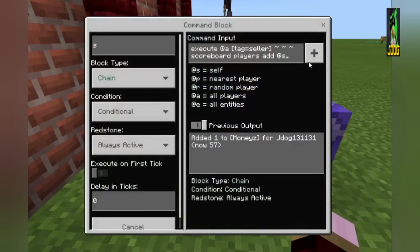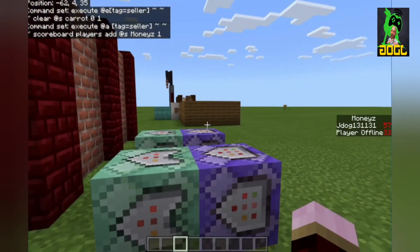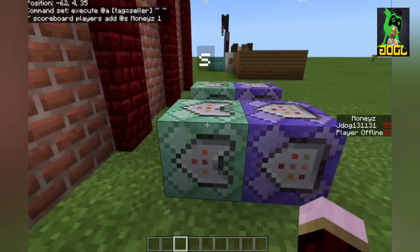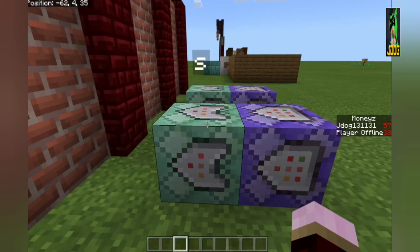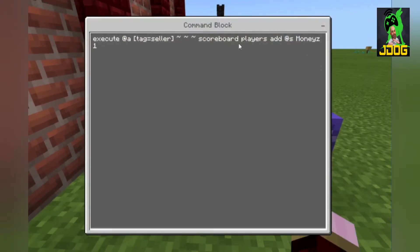It runs zero to two ticks and goes on to a chain conditional always active command block. Again another execute command - execute at a with square bracket tag equals seller, close the square bracket, then tilde tilde tilde. Then a scoreboard - I'll put a link at the top of the video if you haven't set one up already. It's basically just an objective on the right hand side with money that you can add or subtract scores for. So tilde tilde tilde, then scoreboard players add @s monies one. Monies has to be the same as whatever objective you have - it might be coins or money etc. One is the amount given, so every time I take one carrot it gives them one score. The tag also has to be spelled exactly the same.